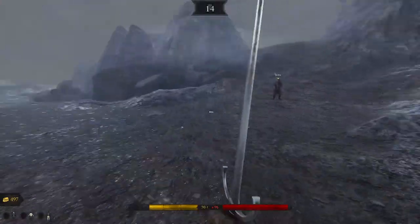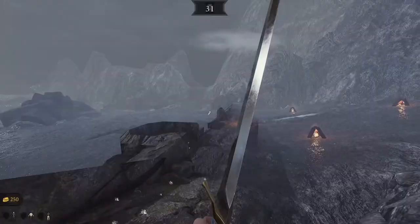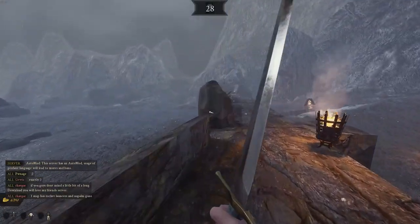Hello Warriors. Today I will show you how to glitch through the barrier and get onto the battlefield on Helm's Deep. First step is to make your way to the wall with the ladders.